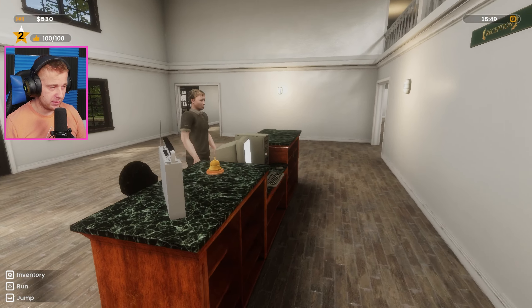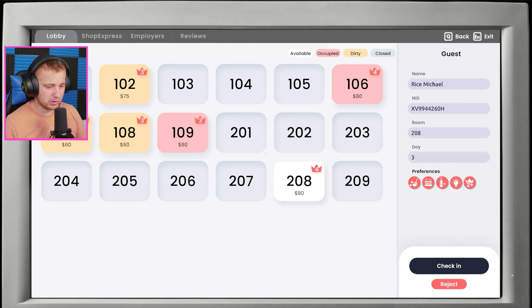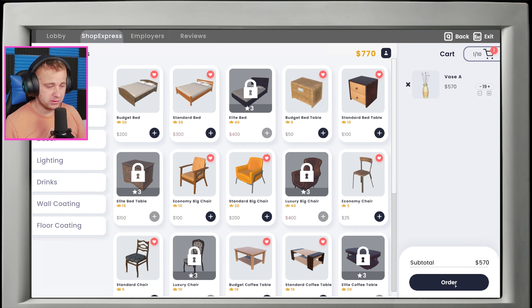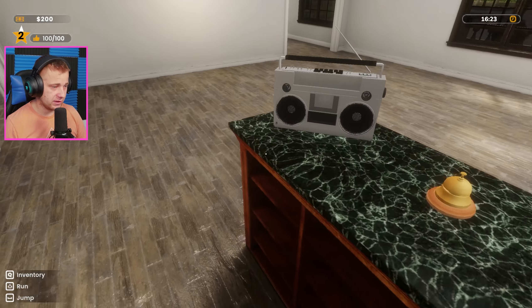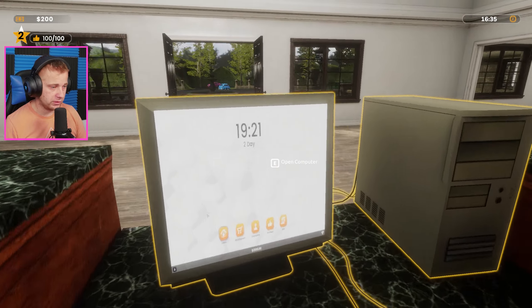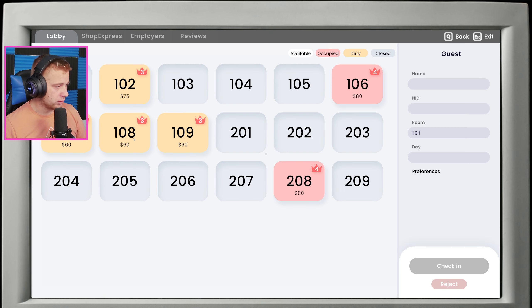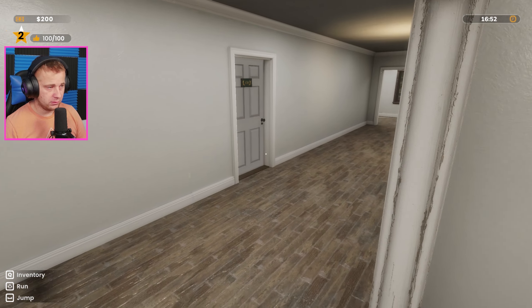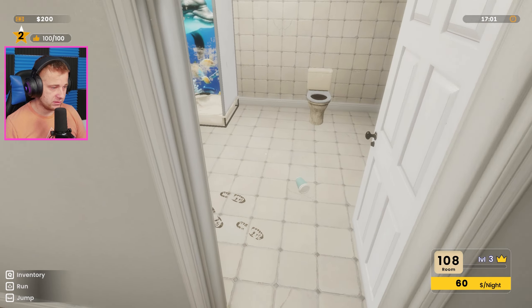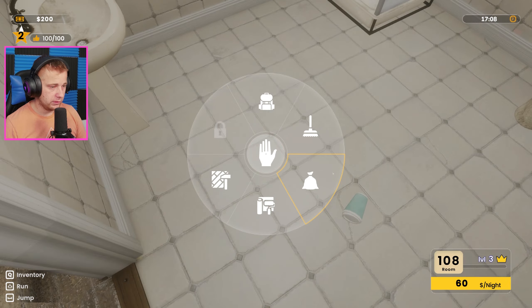Gonna throw this garbage bag at him while he's just dinging the bell at us. Let's check him in. Actually, we've got a few more rooms empty out — now we've got enough to actually get our order placed. So let's go ahead and place that. What other rooms are open right now that are dirty? 107, 108, 109 — so all of them down here. The only thing that's filled is 106.